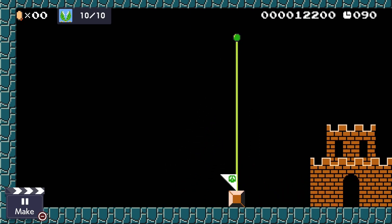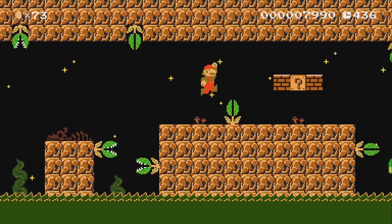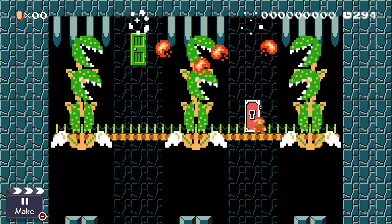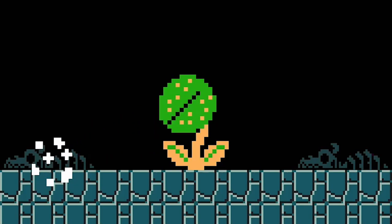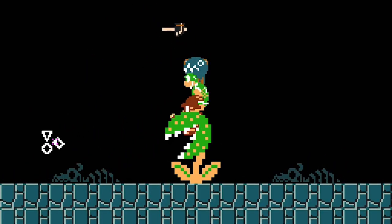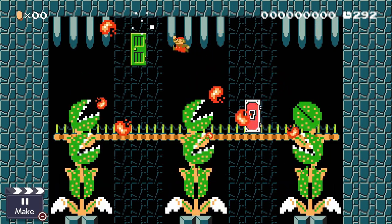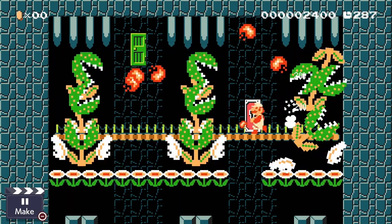So, now that we know how it works, how do we work with it? Piranha Plants may be relatively simple but definitely have some unique use cases. They have embedded their roots into traditional levels, platforming levels, and even sprouted some interesting boss fights. While a giant, sentient, fire-spitting plant might seem terrifying by itself, Mario deals with these kinds of things on a daily basis. But, lo and behold, by stacking other enemies on top of one, we can create a Lovecraftian horror creature of Mario's nightmares. In this example, Mario must survive an onslaught of fireballs until he is finally able to fire his own and dispose of the creature that has tormented him.